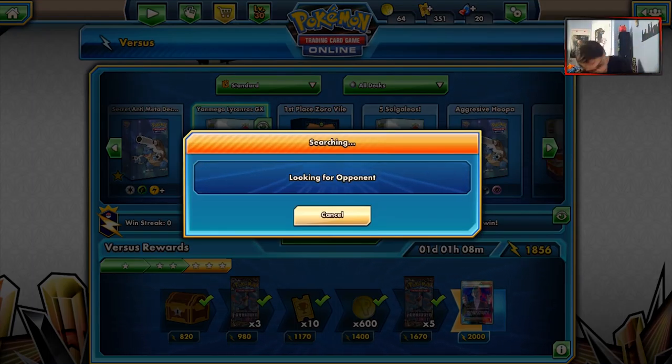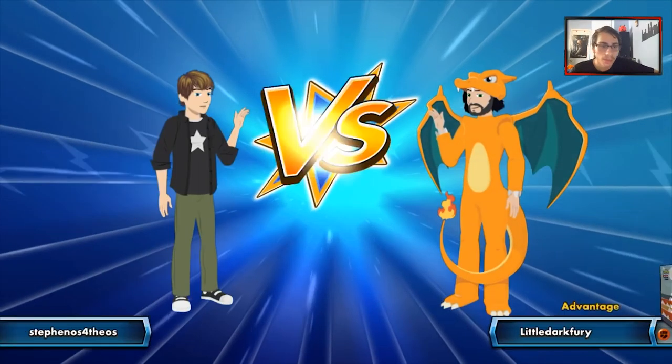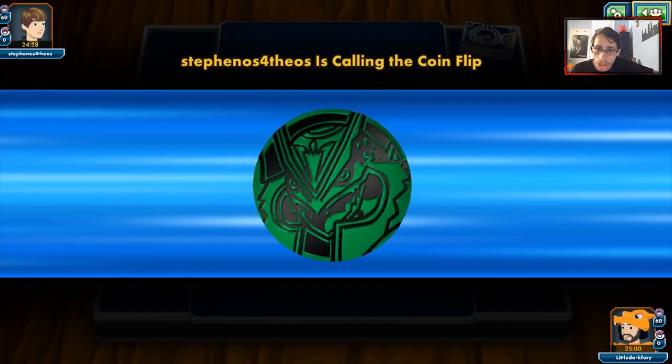We'll see what we end up facing off against. We really just need one more game because that first game was pretty good against Gardevoir. It looks like Zoroark Lycanroc — that's kind of weird, usually the types you'll see in Expanded. Grass would be Exeggutor, and this actually could be an Exeggutor deck.